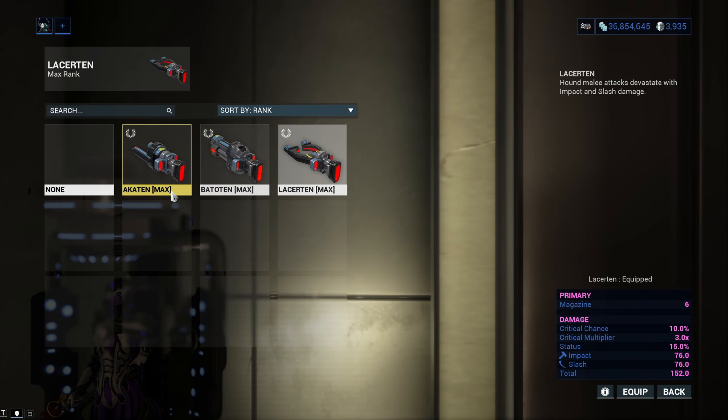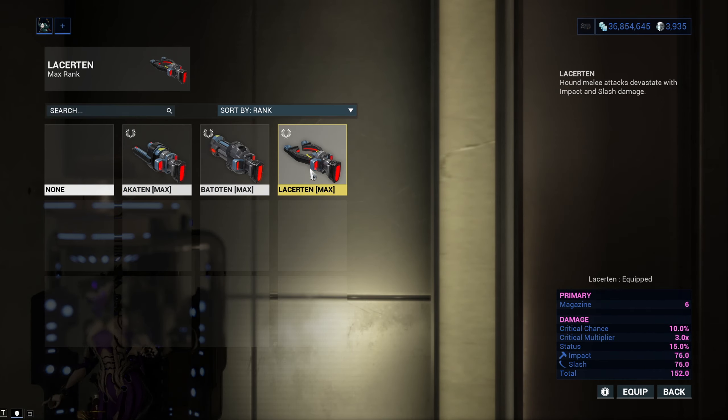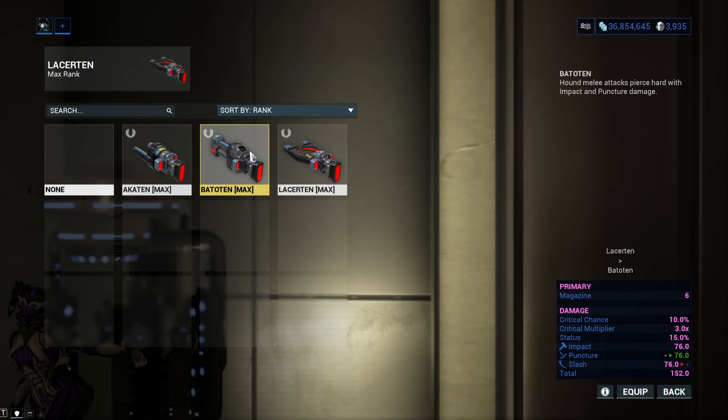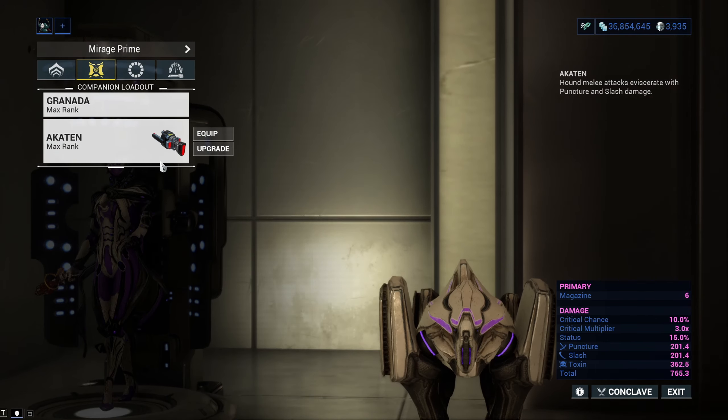Now let's go to the weapons you get with the hound models. The weapons are basically melee weapons even though they look like they will shoot things at first glance. The only difference between the three weapons is the status type damage they come with. The Certain weapon comes with the Pyra model and deals slash and impact damage, great against shields and health. The Bato 10 weapon comes with the Dorma model and deals puncture and impact damage, perfect against armored robotic enemies. And lastly, the Act 10 weapon comes with the Heck model, dealing puncture and slash damage which is great against all Grineer enemies.